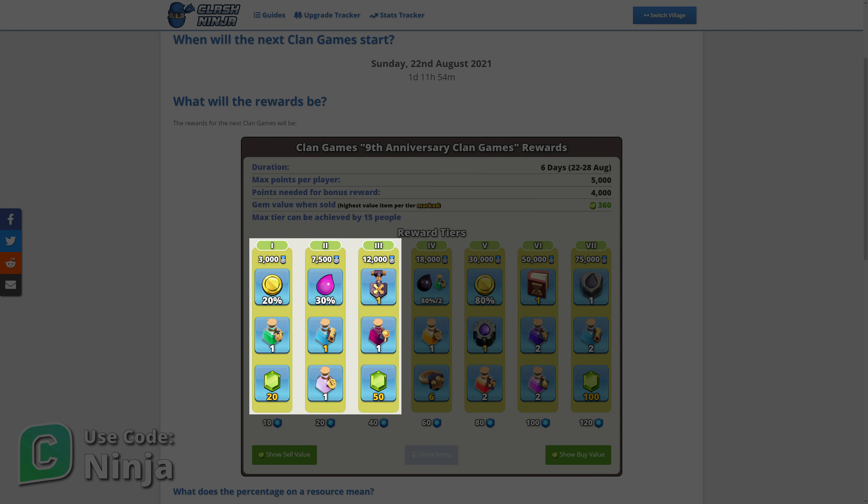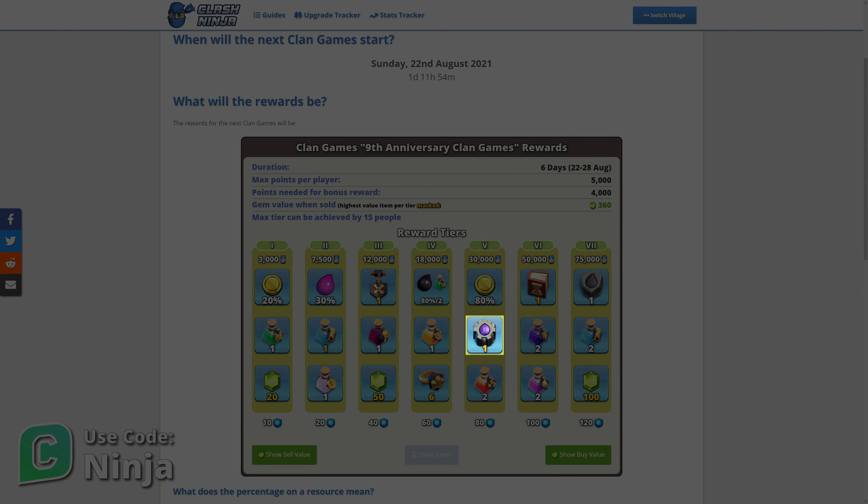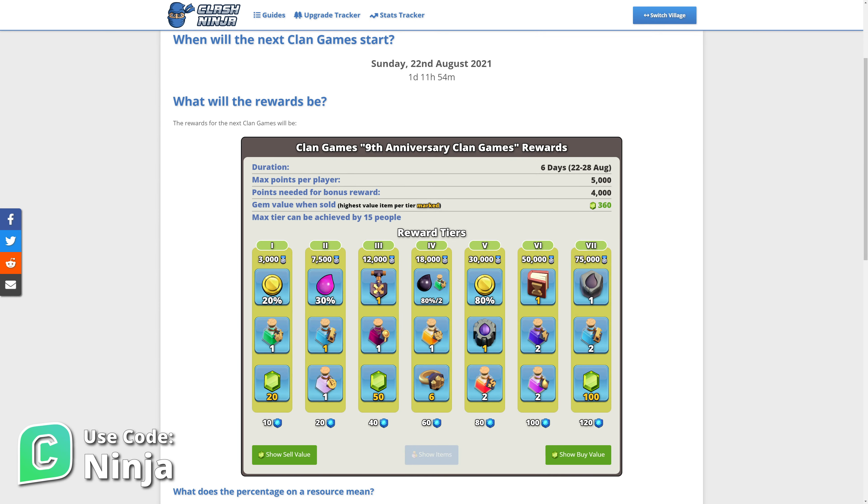The lower 3 tiers are the usual mix of magic potions, resources and gems. The main rewards are in tiers 5, 6 and 7, which are a Rune of Builder Elixir, a Book of Everything and a Rune of Dark Elixir. If your clan unlocks all 7 tiers, you can claim all of those.